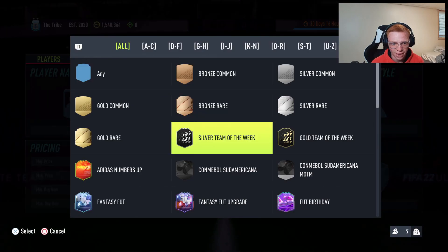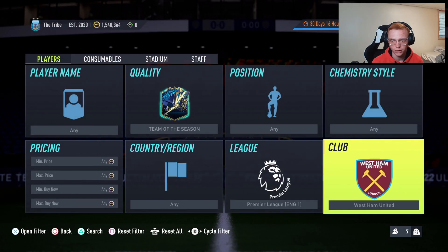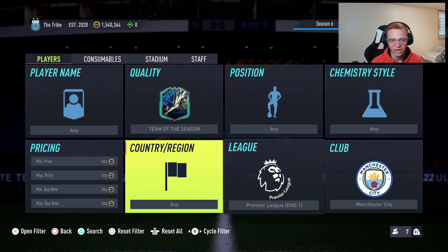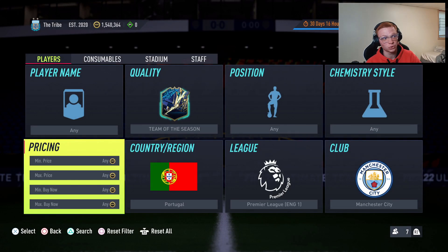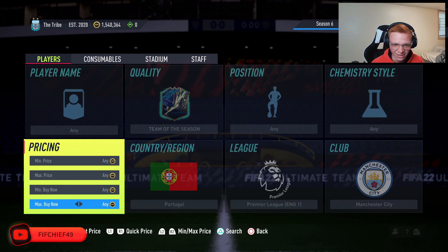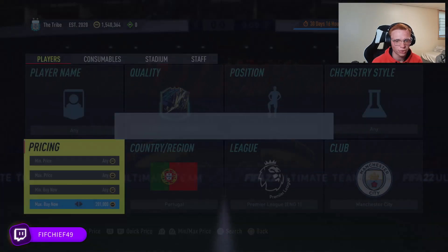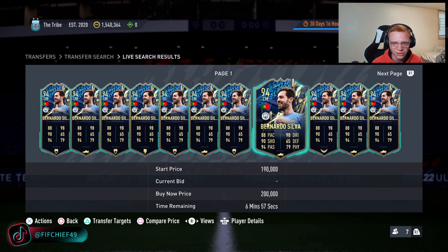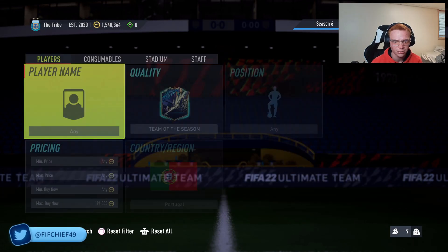First thing we're going to look at is a Team of the Season filter. We head over to quality specialty, throw Team of the Season on, go Premier League, Manchester City, and then nation Portugal. In this filter we've got three cards: Bernardo Silva, Joao Cancello, and Ruben Diaz. If we take a look at the prices right now, Bernardo is the cheapest at the moment, coming in right around 190k — possibly 180k.